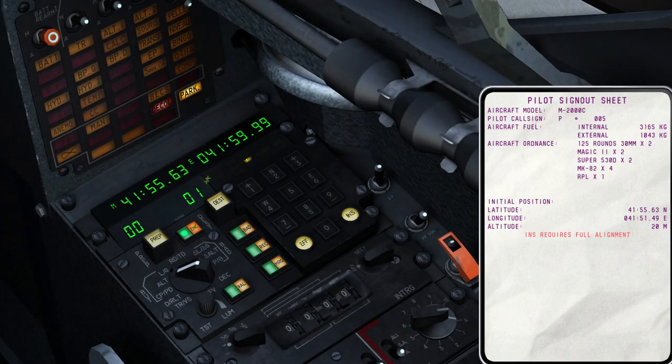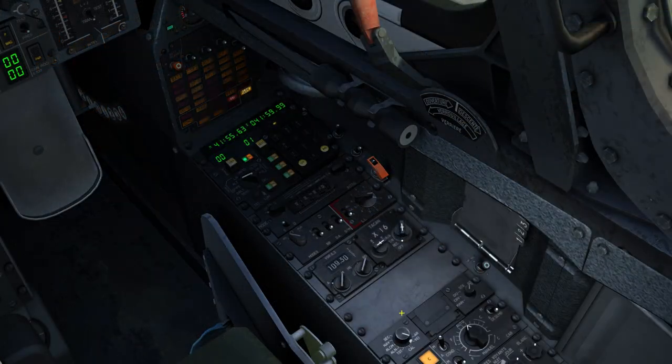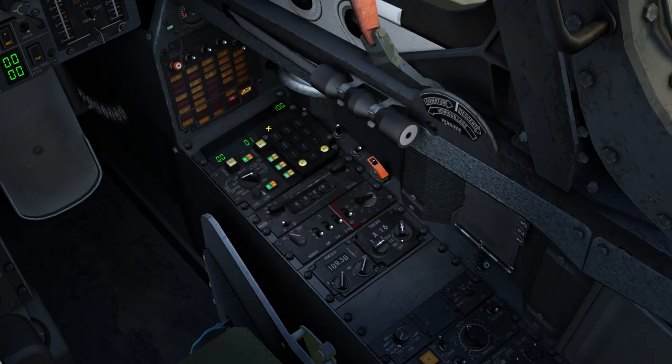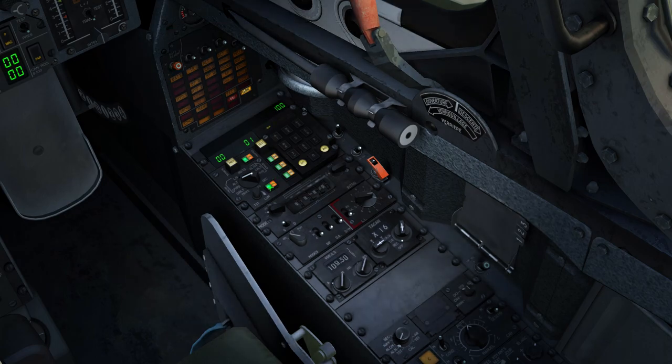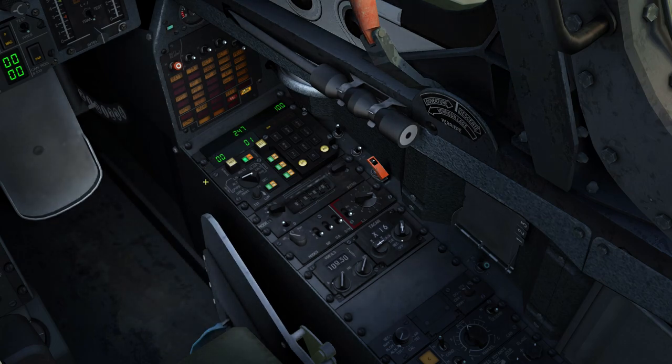Once the initial position has been entered, we'll move back down to the INS panel and move the INS mode from VEI to Align, and the operational mode from Normal to Status. We can see flashing Align on the PCN panel, and we begin the alignment by pressing the illuminated VAL button. Align turns solid and we can see a countdown on the PCN counting down to the next class of INS alignment, with overall alignment status counting down from 100 displayed to the right.